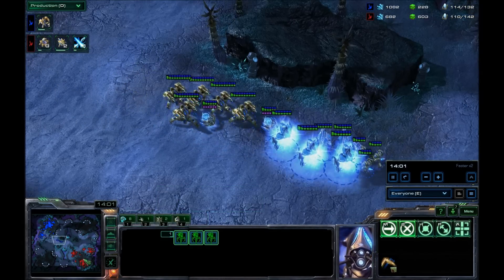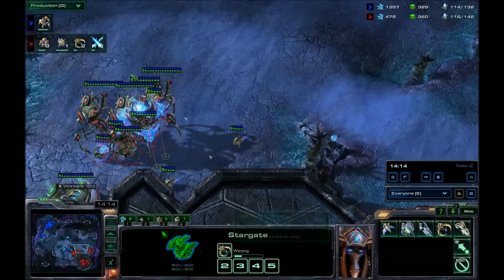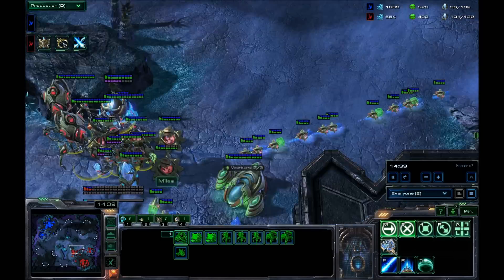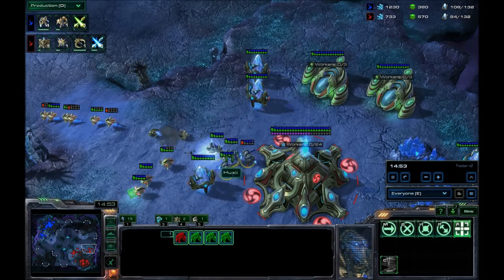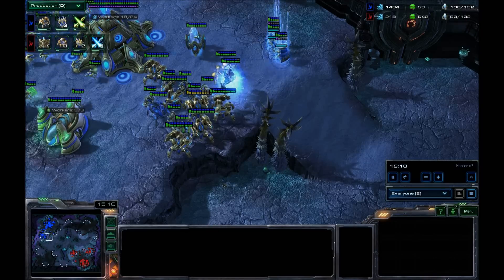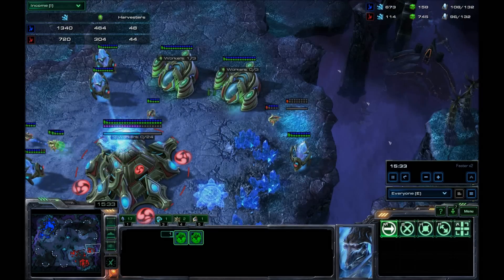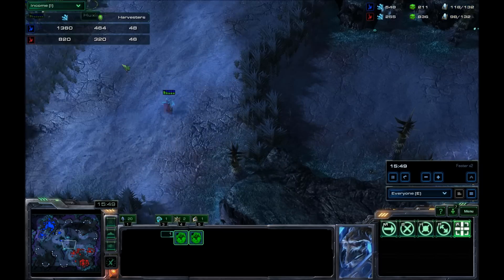Actuellement, ma composition d'armée n'est pas du tout optimale pour jouer contre ça. En plus, Xuxi joue très très bien. Il m'a fait un drop directement dans mes B2. Il fait un très bon push de face qui m'oblige à venir avec toute mon armée. Je n'ai même pas vu le push. Donc finalement j'ai perdu mon canon, mais j'aurai quand même réussi à repousser son armée. En terme de pertes, je suis plutôt devant encore.